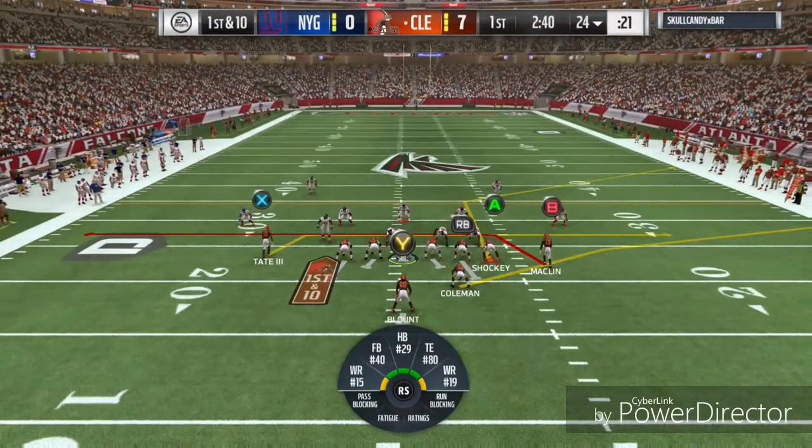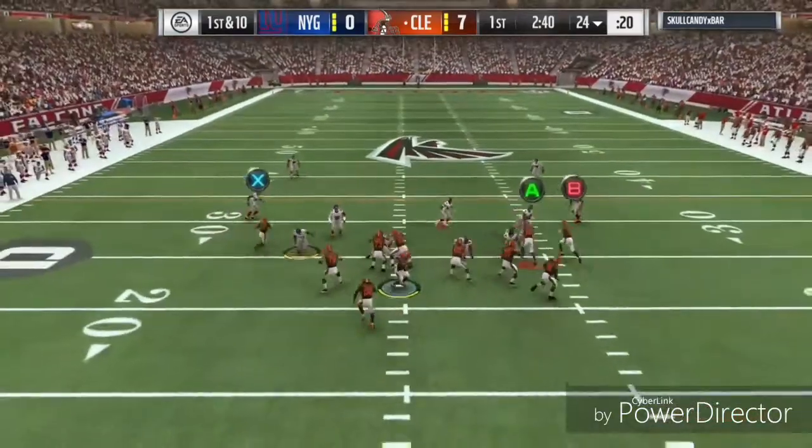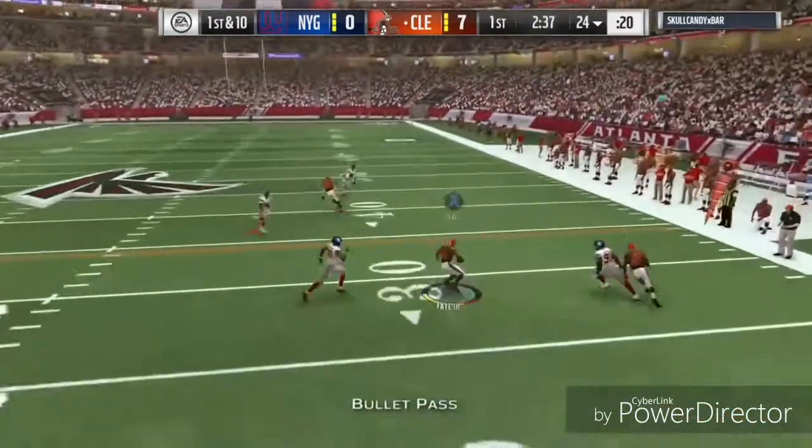We get the user pick — just barely tiptoed on the sidelines! After that crazy user pick we can finally get on offense for the first time, already up 7-0, as we dump it off to Golden Tate for 13 yards.